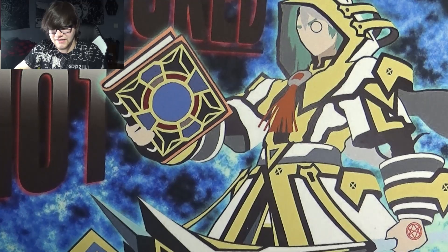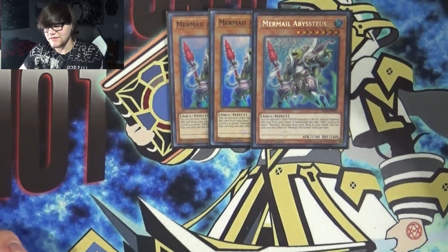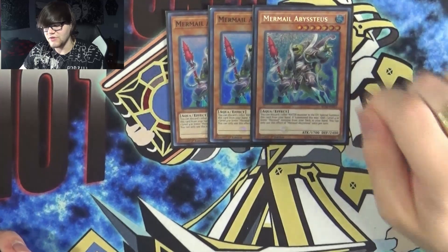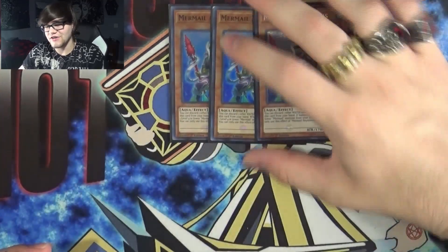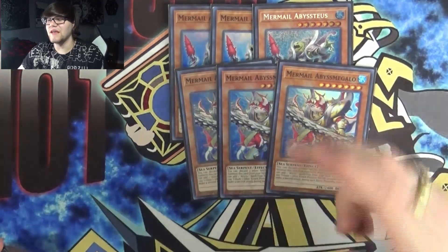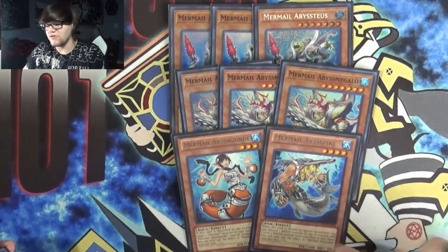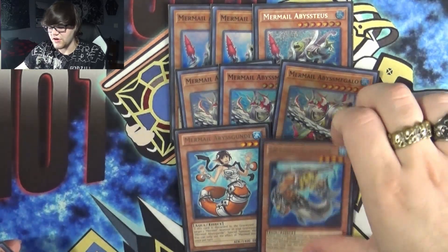The next chunk is the Mermails, and we're playing three Abisteas. This is one of the better cards to have in your hand, mainly because you can't search him. He discards one water monster to special summon himself, and then he searches a Mermail — he can chain block your Dragoons as Chainlink 2, which is really cool. The guy that you can search is Megalo, who pops 2 to special summon himself, and on summon searches an Abyss spell or trap, but that doesn't come up because we don't play any. The other two are Abyss Gunned and Abyss Pike. Pike lets you discard a water monster on normal or special summon to search a level 3 water monster, and Gunned special summons a Mermail from the graveyard when discarded.